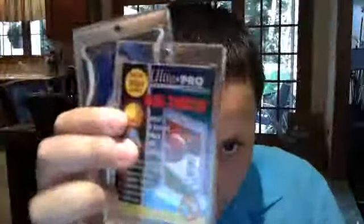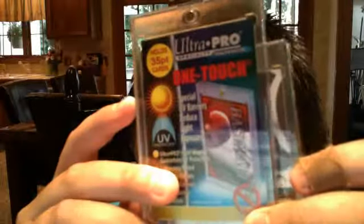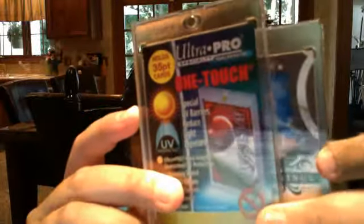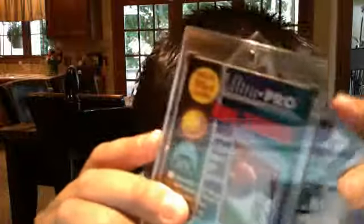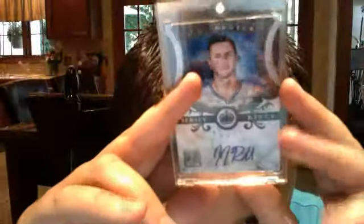35 points. The hit is — I'm terrible at reveals. Let me just show you the card. It's a JJ Redick from Jersey Kings. This is Serious Donruss. JJ Redick, nice auto. I picked it up really cheap. 33 out of 49.